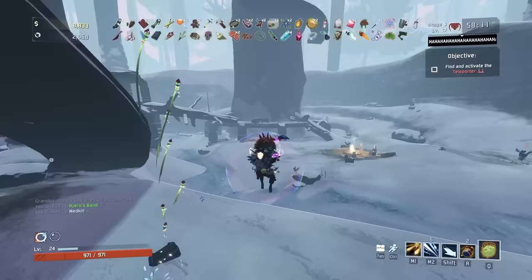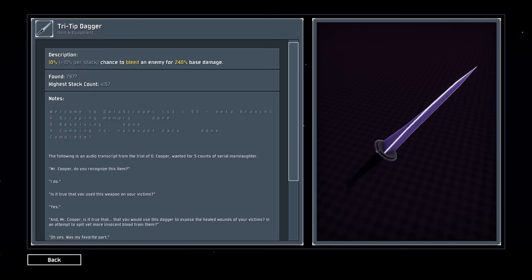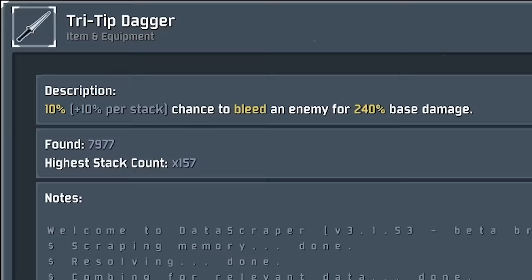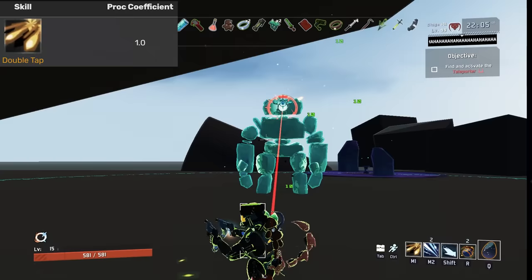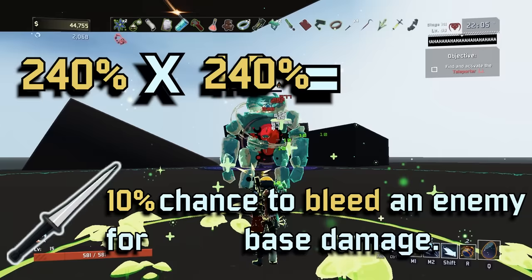For example, the description for the tri-tip dagger states: 10% chance to bleed an enemy for 240% base damage. That 240% is a little bit confusing, but basically what that's saying is one stack of bleed will deal 240% base damage over a 3-second duration. But what's omitted from this description is the proc coefficient — both the 10% chance and duration are multiplied by this invisible value. Sometimes this doesn't matter if the ability has a 1.0 proc coefficient. Commando's primary has a 1.0 proc coefficient, so 10% × 1 = 10%, and 3 seconds × 1 = 3 seconds. In this instance, the in-game description is correct.